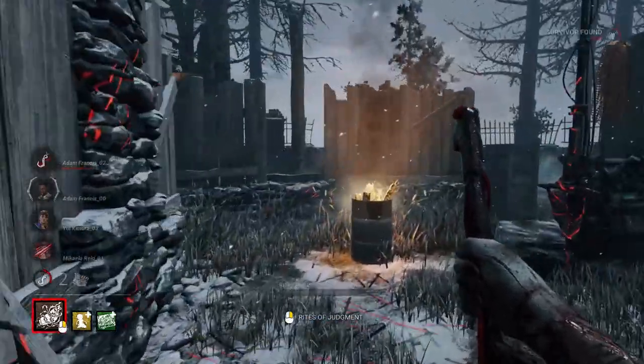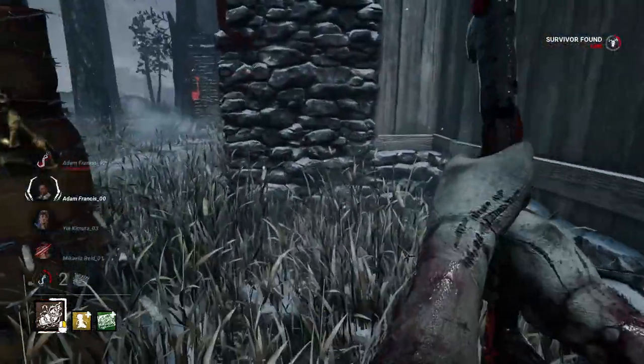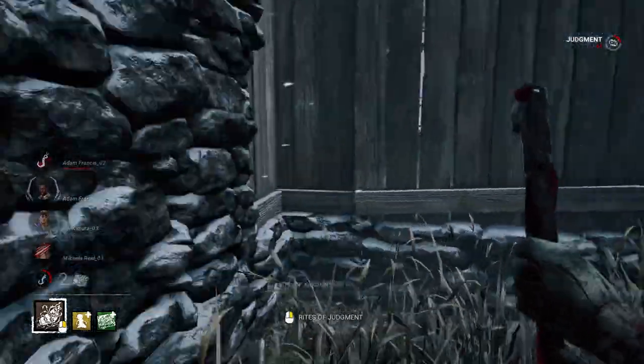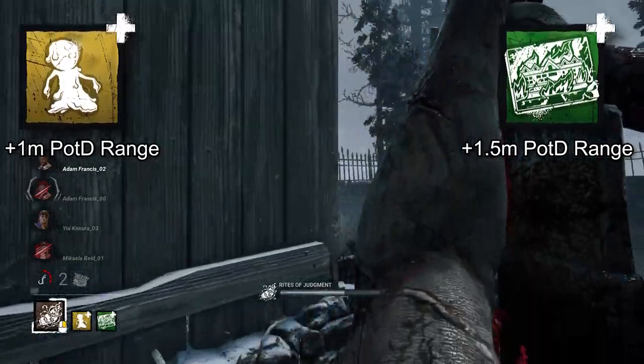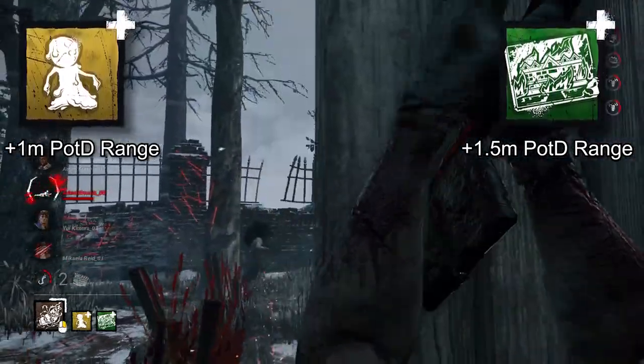Pyramid Head. Getting a ranged attack can be tricky when the line of sight is broken and you have to guess where they're going. Wax Doll and Burning Man Painting should help with that — together, they increase the attack range from 8 meters to 10.5 meters.